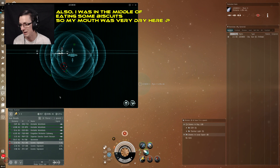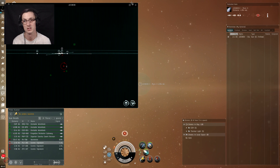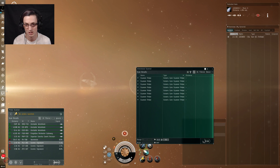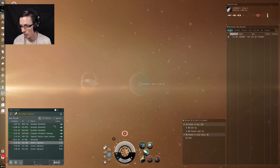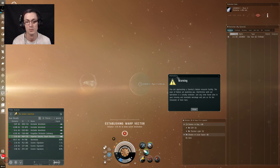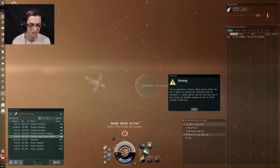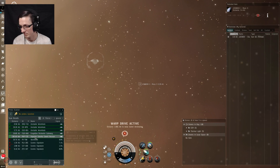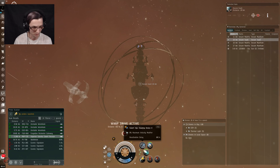We found something a little bit special here — a Superior Sanchez Covert Research Site. This is a ghost site. As soon as I warp in there, an invisible timer is going to start and I'll probably only have enough time to get two cans before I have to warp off, because bad things happen. There are still probes about, so someone else is in here — I'm going to go to this site now before they get to it first. Big warning — it has the word 'dangerous' in it. It's a ghost site.